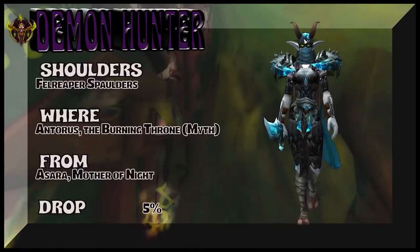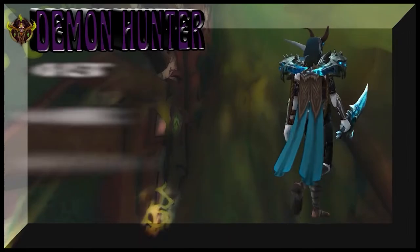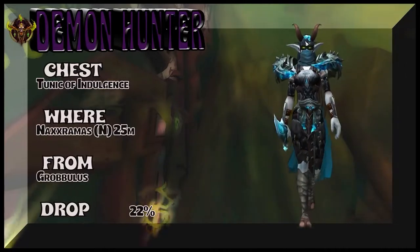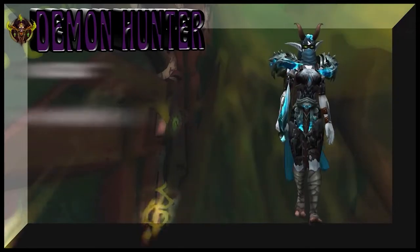From the Burning Throne, you're looking at Mother of Night — five percent drop rate for those shoulders. Showing the cloak which looks really cool here. The chest, Tunic of Indulgence, takes you back to Wrath normal mode 25-man. Grobbulus is the boss, 22% on the drop rate.